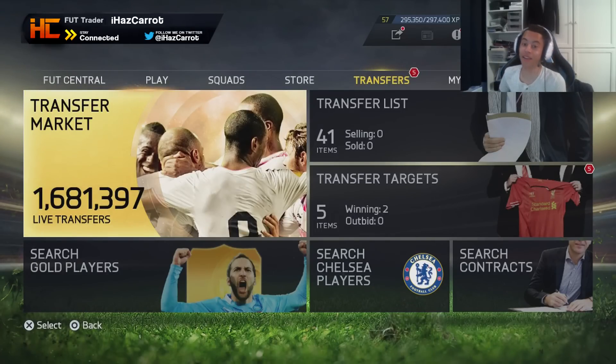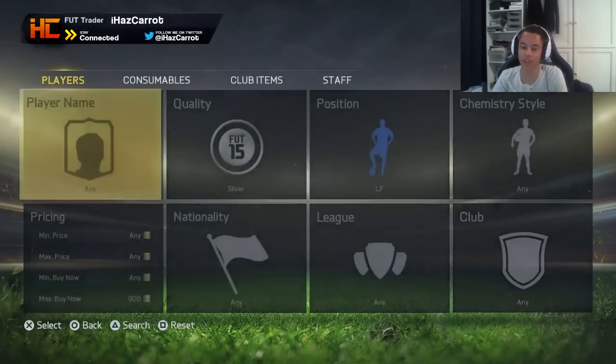Hey guys, ISCarrot here and this is my first trade method since EA have implemented these price caps. This method works on last FIFA and it's working now very well, so make sure to hit that like button. This is the silver left forward and right forward method and with this method you can make probably an easy 50k an hour if you keep searching.